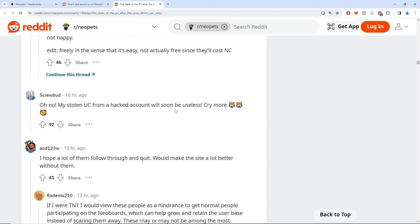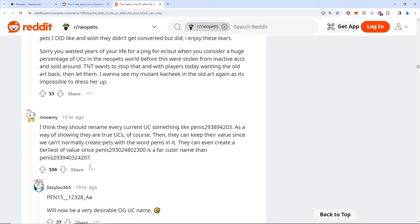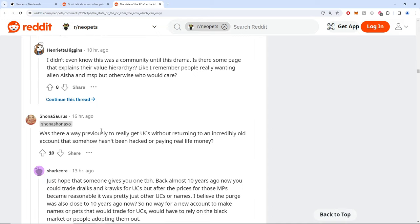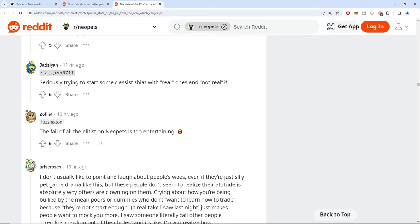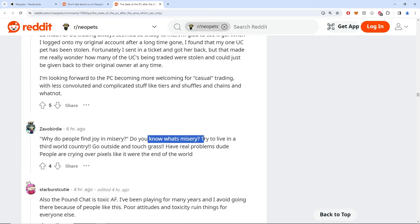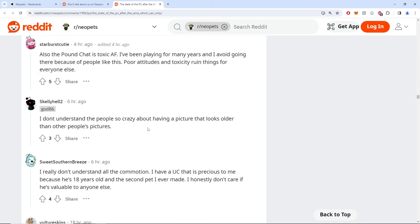'My stolen UC from hacked accounts worthless — cry more.' Then just feeding the beast, cheering for people to have their dreams taken away and crushed. Someone responds with a completely moralist take: 'Why do people find joy in misery? Do you know what misery is? Try living in a third world country, go outside and touch grass.' Current day problems.